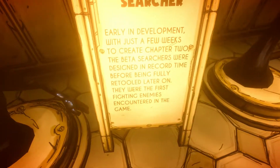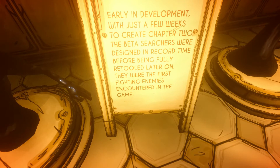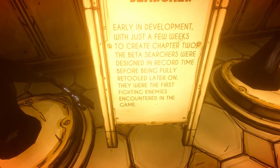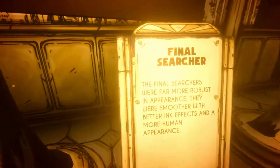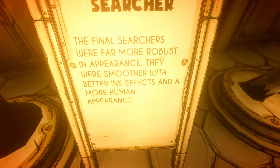Beta Searcher. Early in development, with just a few weeks to create Chapter 2, Beta Searchers were designed in record time before being fully retooled later on, and were the first fighting enemies in the game. The final Searchers were far more robust in appearance — smoother, with better ink effects and a more human appearance.